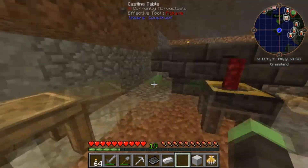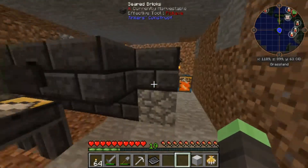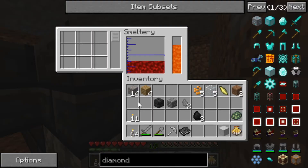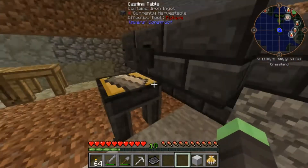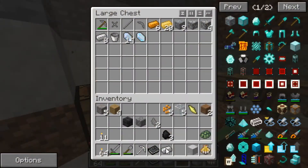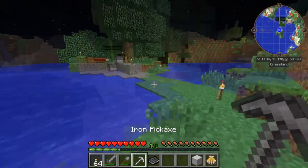It's going to take a long time to actually process all these ores, but you do get double the amount, which is super useful. There's 31 in here already. So let's head into the cave and pick up some more stuff using our new iron pickaxe.